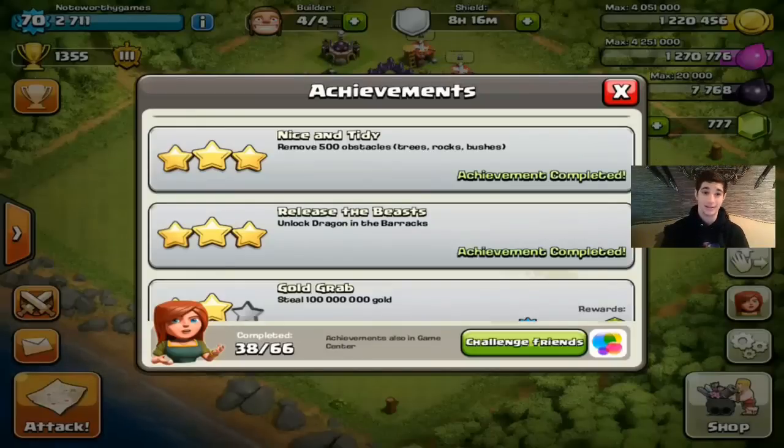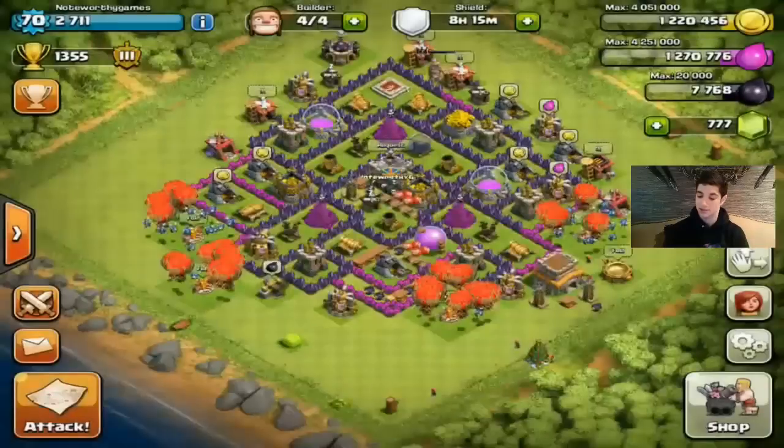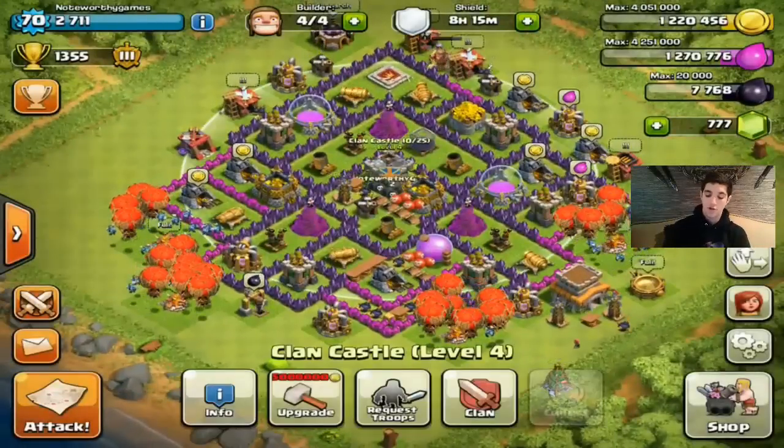Getting to Masters League at town hall eight or nine is really not that hard — that's 1,000 free gems just for pushing a little bit. There's also Firefighter: destroying 5,000 Inferno Towers gets you 1,000 gems. War Hero: score 1,000 stars in clan war battles for 1,000 gems. Spoils of War: collect 80 million gold in your clan war bonus for 1,000 gems. They really add up.